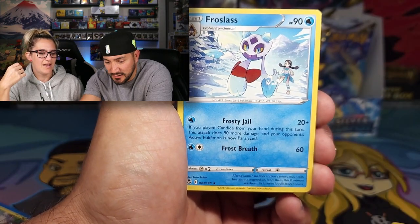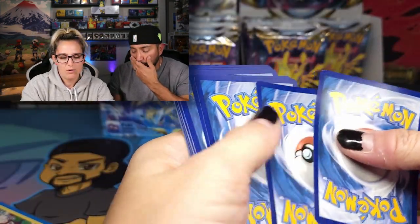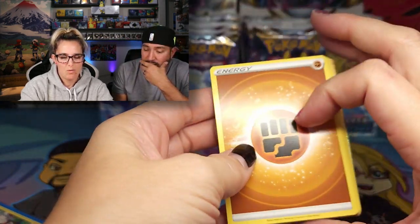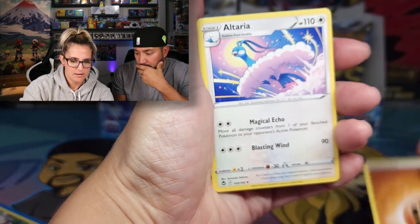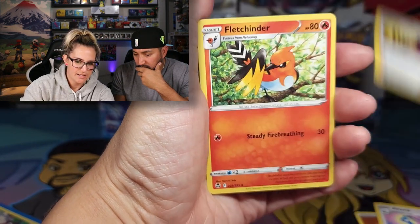Look at the Trainer Gallery. Black code card — let's see what we got. I like that Altaria, that's a pretty card. Lance — I like Lance too. Fletchinder, Emolga, Beldum, Stunfisk, Vulpix.